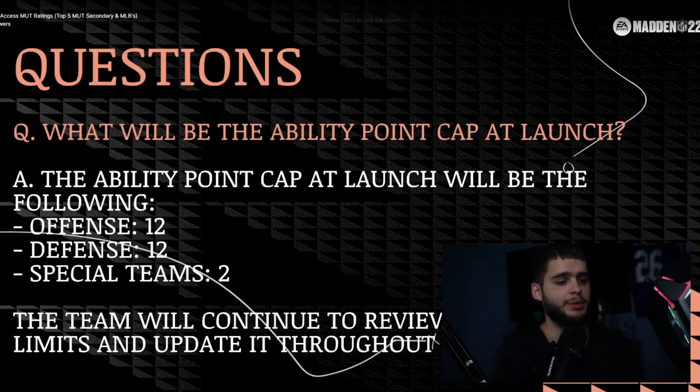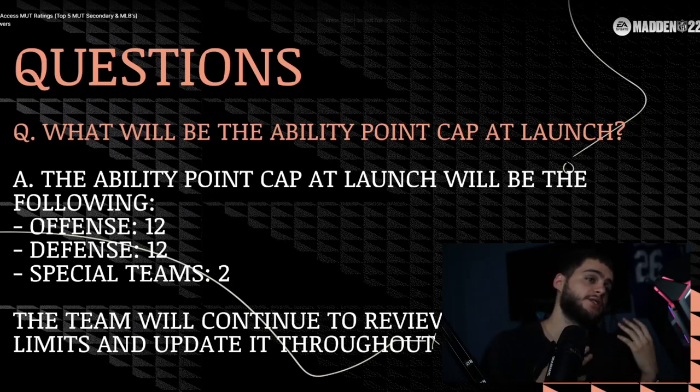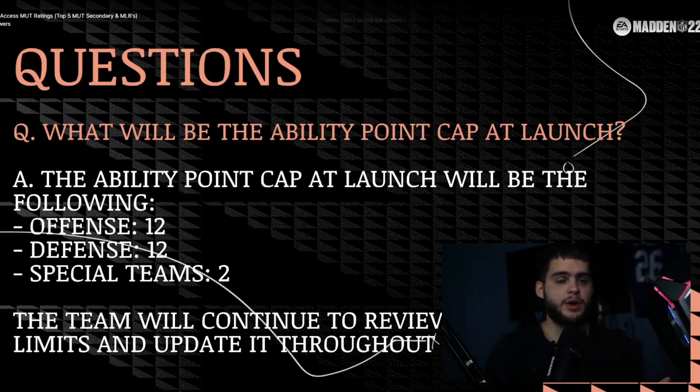The big question: what will the ability point cap be at launch? This is important because it allows you to understand how to build your team. This year at launch, offense will have 12 AP, defense will have 12 AP, and special teams will have 2 AP — so that's a total of 26 AP you can use across your entire team, split between units.